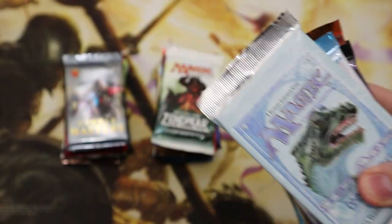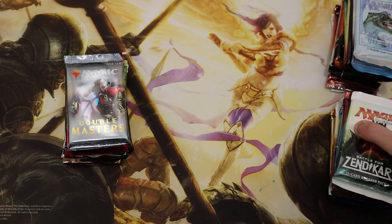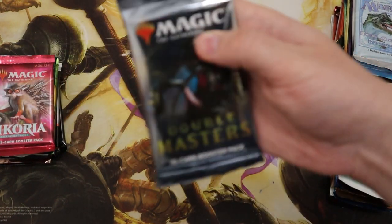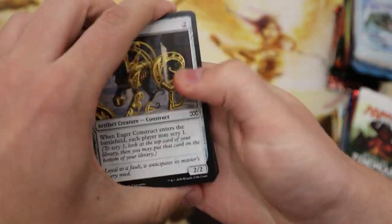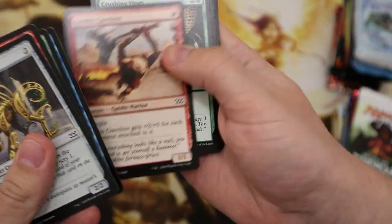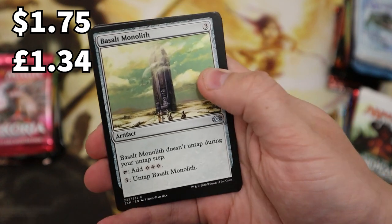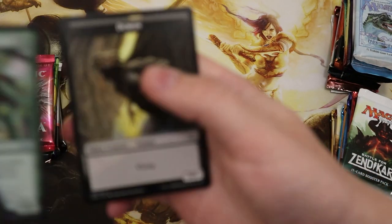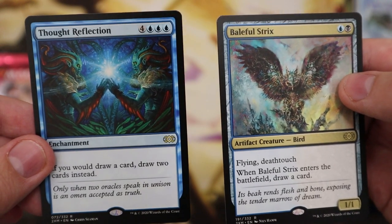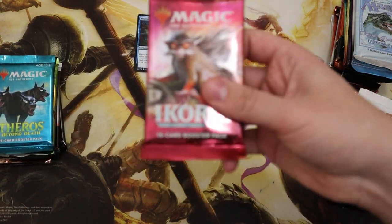I've got these in three piles already so I might as well keep them there. We're running a giveaway so check that out. Lightning Greaves — nice, off to a good start — and a Basalt Monolith, pretty damn good. Commons: Thought Reflection, Baleful Strix, Clear Shot, Woodland Champion. Nothing too amazing for that first pack but a nice double rare to start things off.